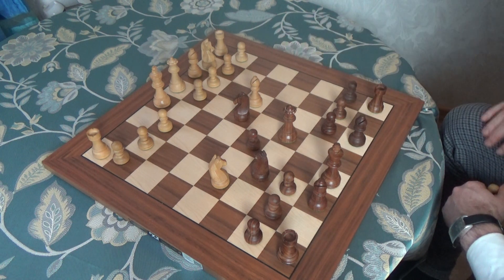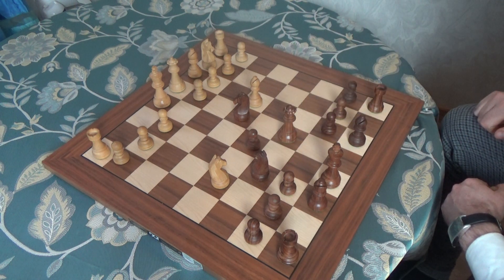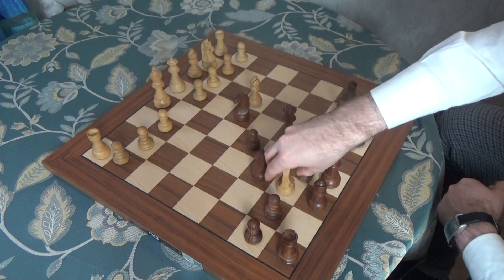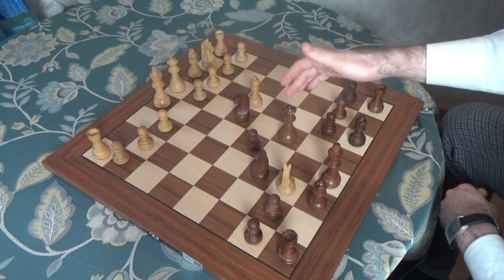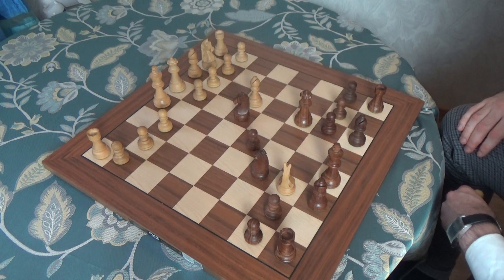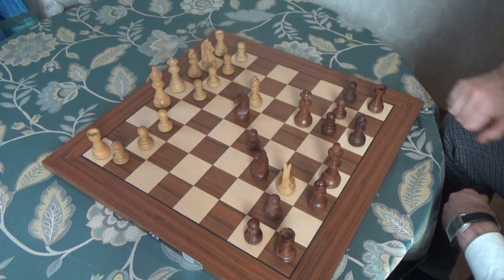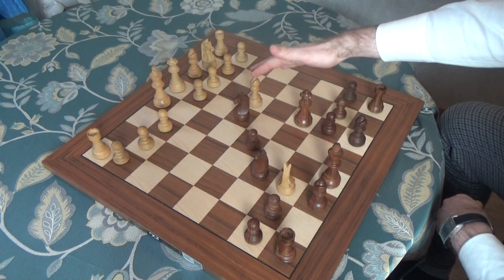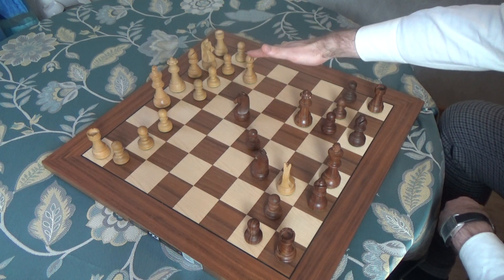Two pieces have the option to take on f7, and the good choice for white is to take on f7 with the knight. They take the pawn and make a fork on the queen and the rook. Qc6, removing the queen from attack and attacking the bishop and the pawn on g2. You cannot just move the bishop to b3 because black will capture it.